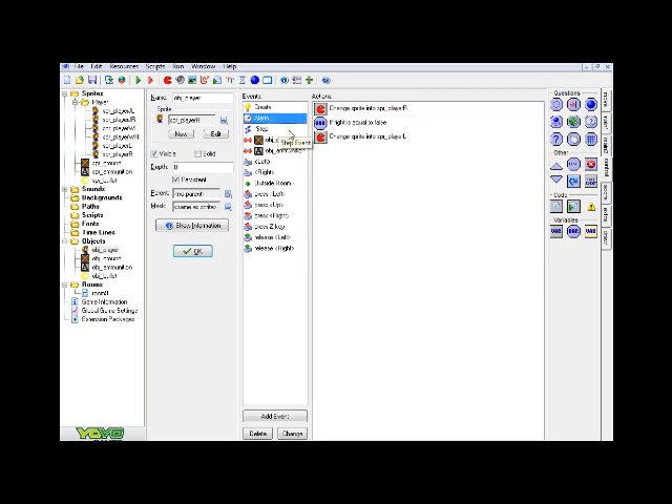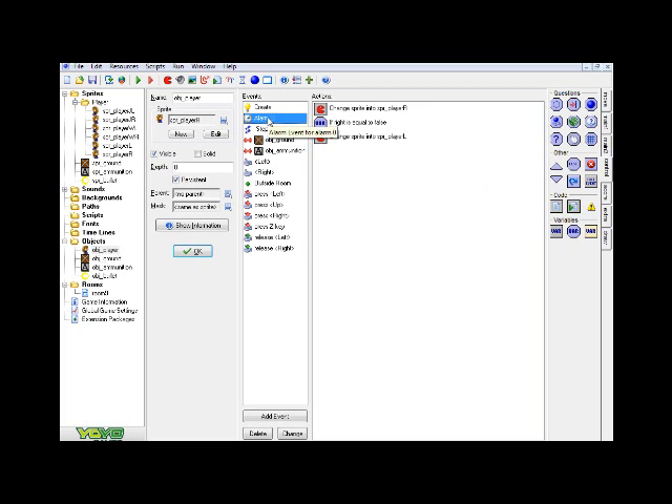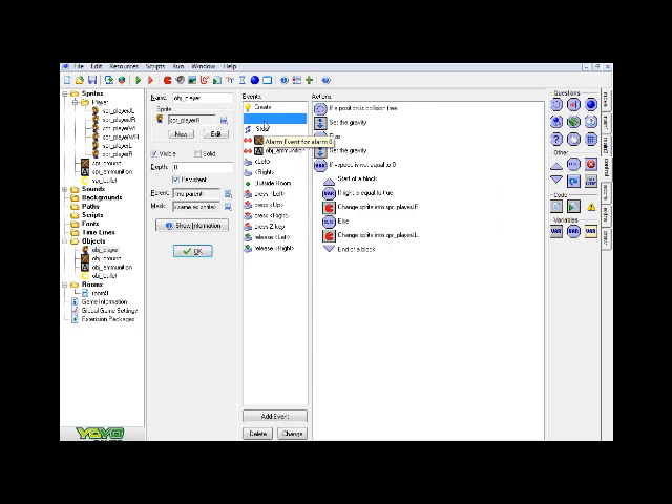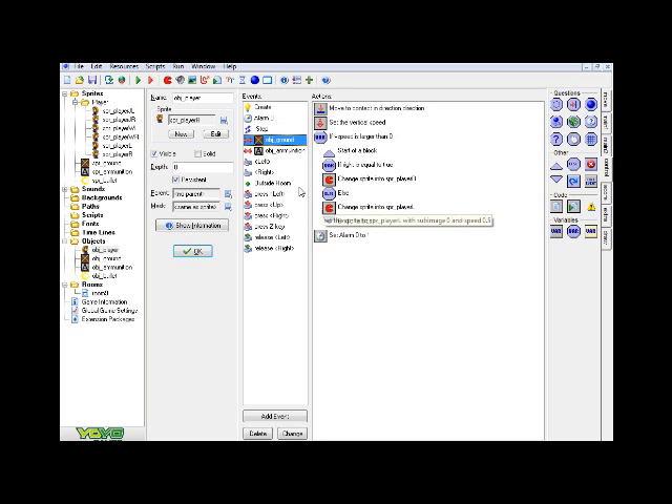The next things you see here — gravity and some sprite setup — are just how I have my player set up. You don't need to have these. Likewise, the collision with the ground is my own setup — you don't need that either. If you already have your own system for player sprite switching when you walk left, right, or jump, you don't need to worry about those events. But if you don't, you can add events for moving left and right and use change sprite actions to activate the appropriate directional sprite.